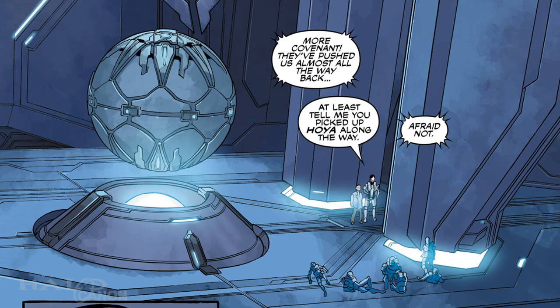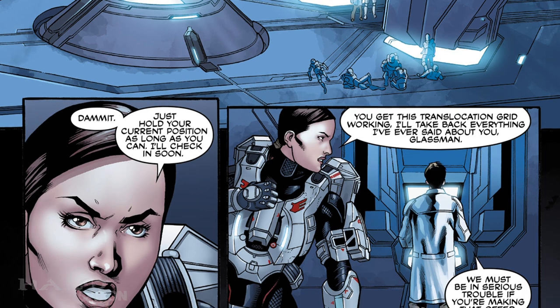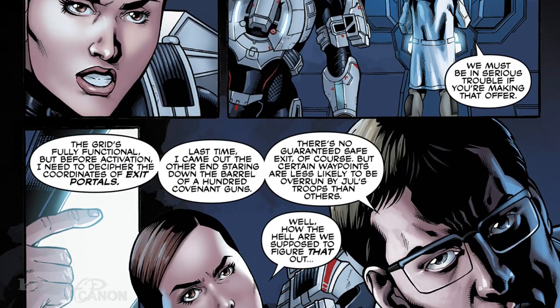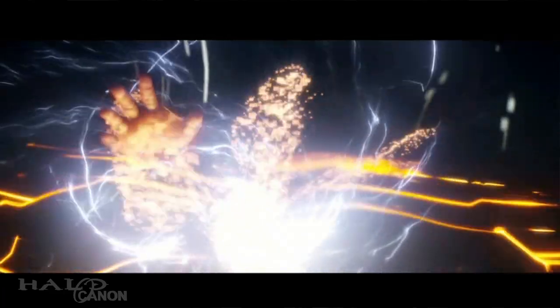to hold off an untold number of CCS-class battlecruisers and RCS-class armored cruisers is certainly an impressive feat. On Actis IV, Palmer, Glassman, and Majestic minus Hoya are trapped inside the Forerunner site, and with all communication to Infinity being blocked, Glassman is desperately working to find a way out. Luckily, the planet has a translocation grid. Unfortunately, Glassman doesn't know where the system will spit them out. To Glassman's credit, he's actually being careful about where he wants to send them, even recalling his past experience on Requiem.